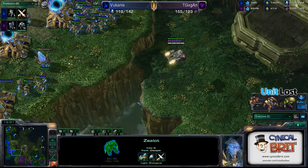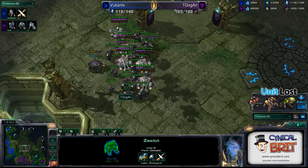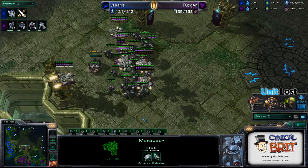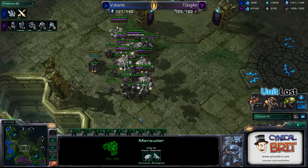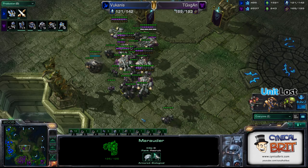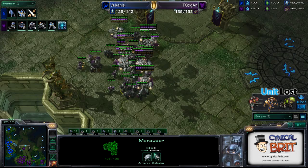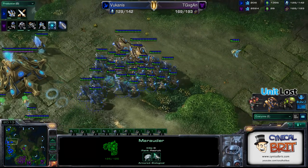Which makes sense, because we've got double armour upgrades on the ground units for Volcanis. We've only got the single attack upgrade for TG. He could do with researching a few more, but he seems to be going for weight of numbers instead, because I believe that's another reactor going down somewhere.